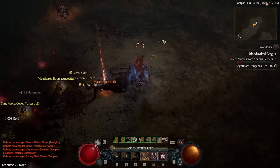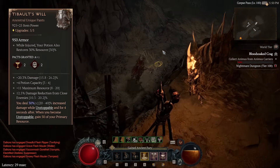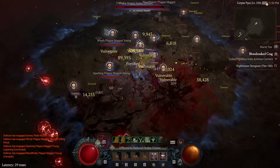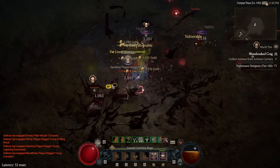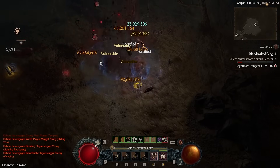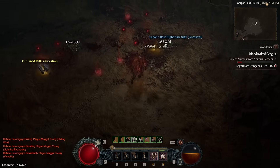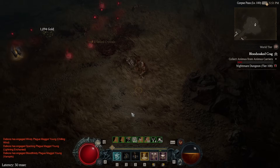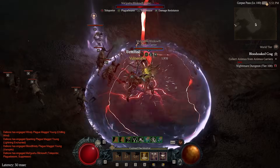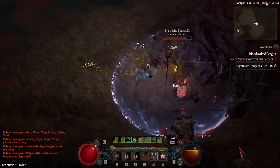The next legendary we'll be using is Tibalt's Will. A lot of you are probably very familiar with this one. Anytime you become Unstoppable, you'll get 20 to 40% increased damage for four seconds, and you'll also gain 50 primary resource. This allows you to maintain a very good amount of resource and a huge amount of damage at the same time. It also has maximum resource on it, which feeds back into the Max Fury part of the build.